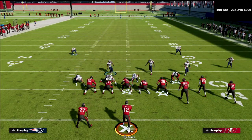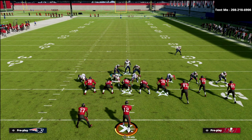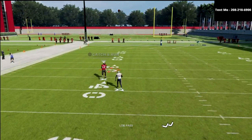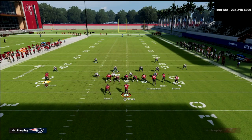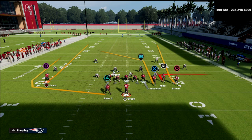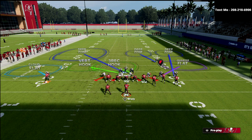I'd be remiss if I didn't show you the bomb concept they'll eventually run when they see these adjustments. They'll put the running back on a wheel and fade the square receiver — at the snap of the ball you can lob this over the top. That's why I suggest putting that cloud flat out there. If they start running things like a clear-out play with a running back wheel, just put that corner in a cloud and your guy is safe.